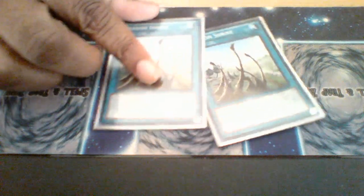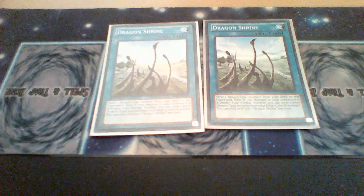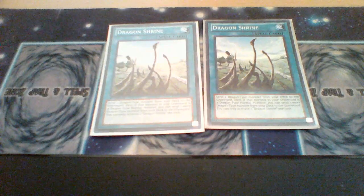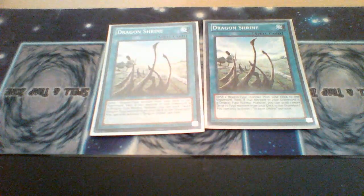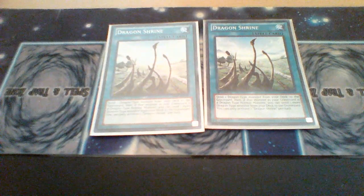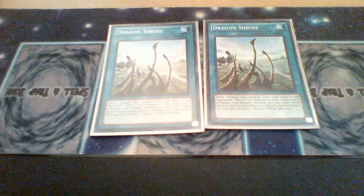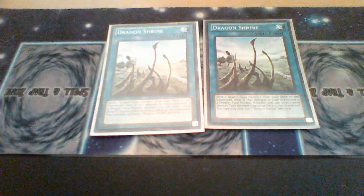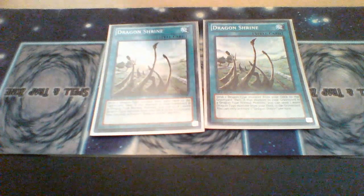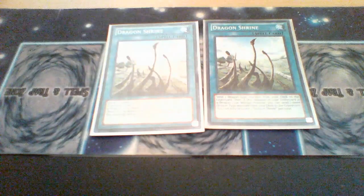Two Dragon Shrines — this sends a normal dragon to the graveyard, and if you do that, you can send another dragon from your deck to the graveyard. So if you send a normal Blue-Eyes, you can send any other dragon — Jet Dragon to set up his summon from the graveyard, or Spirit Dragon to special summon it and activate his effects. Whatever situation you're planning for at the time, this will help you do that.